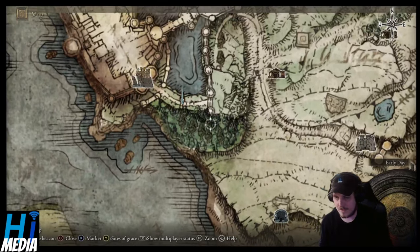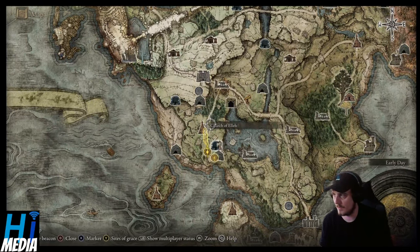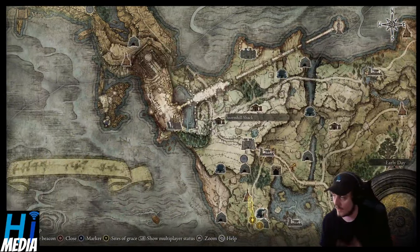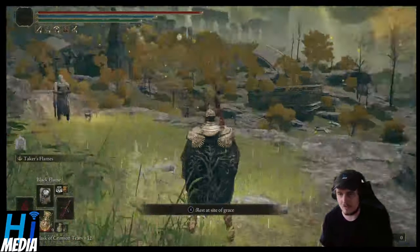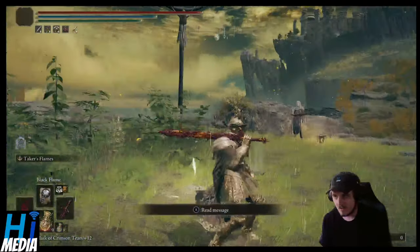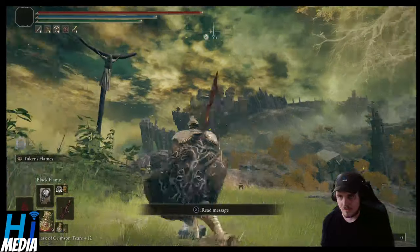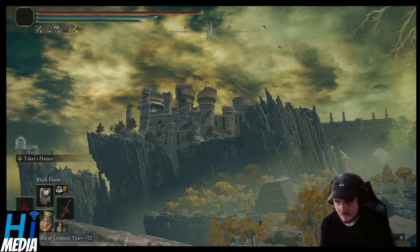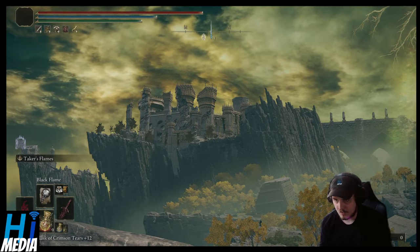The first way is by fighting Margit the Fowl Omen. This is the first major boss that you will basically fight in the game. If you are a new player, you will follow a path guided by the Guidance of Grace — these rays of light that shoot out from Sights of Grace. That boss, you can look very far in the distance and see the blue line coming up at the little plateau there.